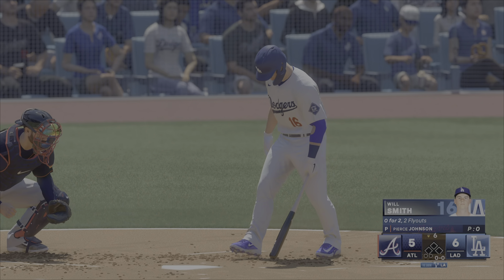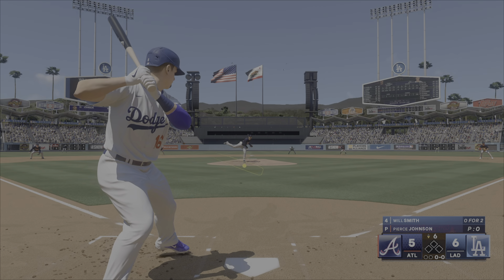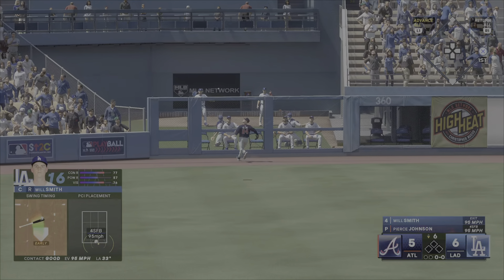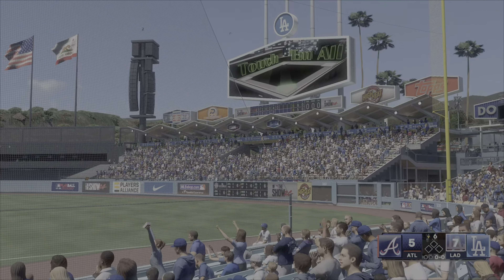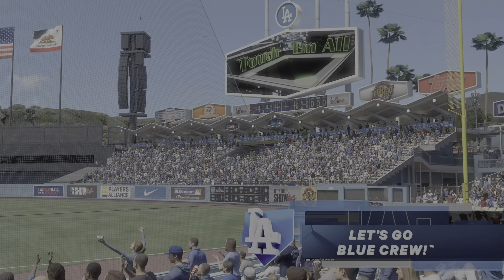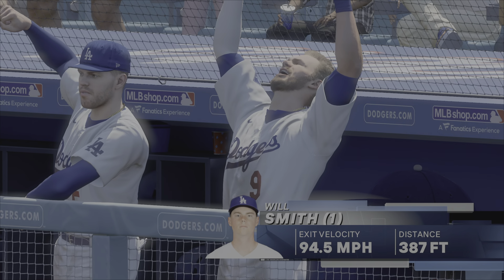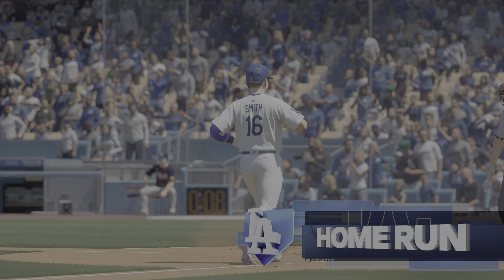Now the catcher comes up to bat here — Will Smith. The pitch — that one is absolutely belted. That's back there, and that one's gone! They'll circle the bases and add to their lead. It's 7-5. That's their fifth homer of the game. They're all getting into the action — it's starting to feel like a home run derby up here.